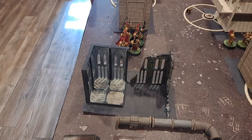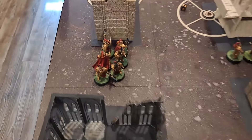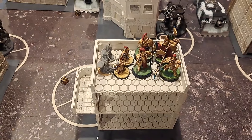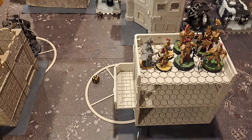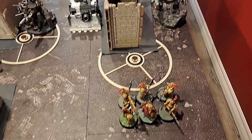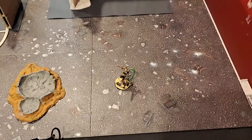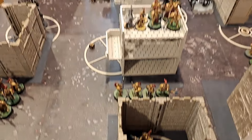For the Movement Phase, I advanced the Wardens and Shield Captain up as far as I could since I couldn't charge anything. I advanced the Custodian Guard up — hopefully out of Vindicator range. Trajan went to hide inside the Ruins. Sisters moved up a bit to get on the objective. I advanced up to hopefully get a charge on the Redemptor — got a 4 on the advance, so I should be able to make the charge with the re-roll. The Assassin shuffled over a little bit. Terminators and Frost Kids are still there.